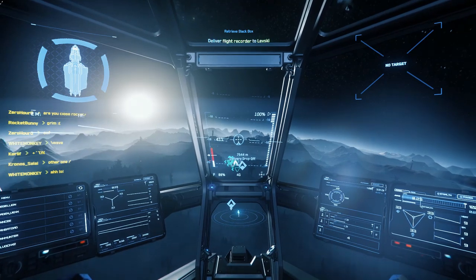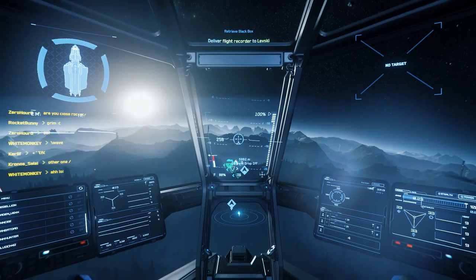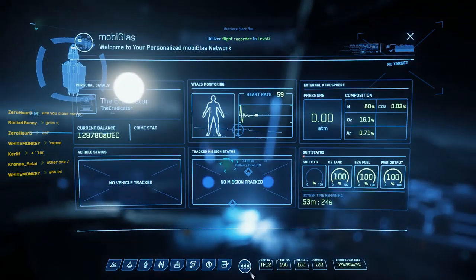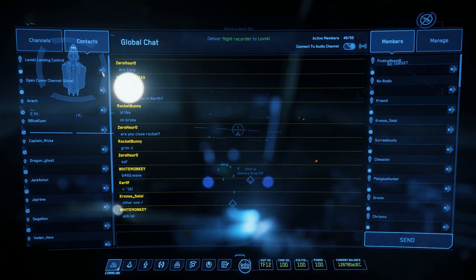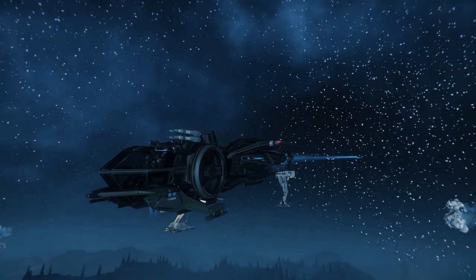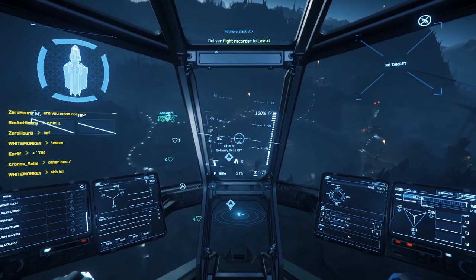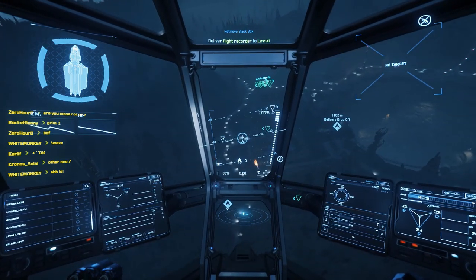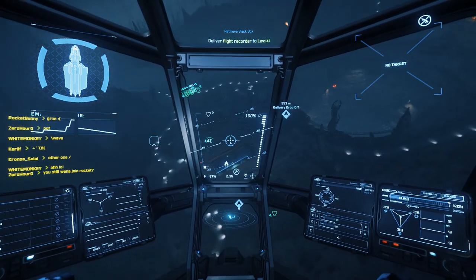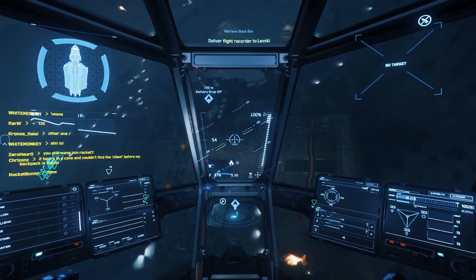Another thing I like about the Aurora is that it is very quick because it is so small and light. Left Shift is the key for the afterburner of your ship — by pressing it you can reach tremendous speeds, and at the same time you can reduce that speed pretty quickly too because of the low mass. That's why I think the Aurora is probably the fastest ship there is right now when entering Delamar's atmosphere to get to Lefski.